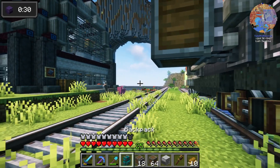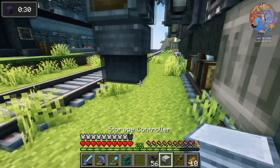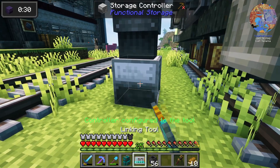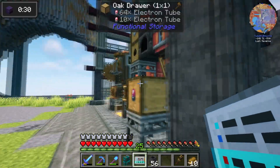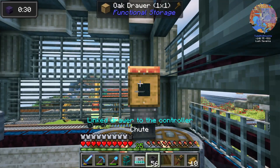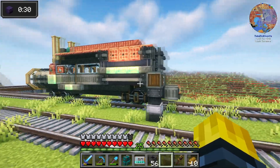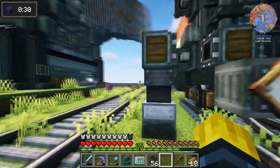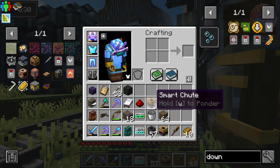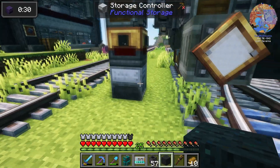And under here we need a chute. We're going to go chute and storage controller. Now I'm going to link this storage controller to my Skystone inside here. So that train will bring Skystone from the Skystone catalyst to here, and we need to bring redstone from here to the Skystone catalyst. I can't use a chute - this is why I'm great at this game. We need a smart chute. We need Skystone in this guy. Now that only gets Skystone.